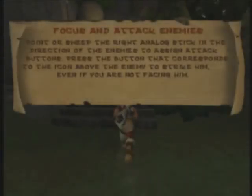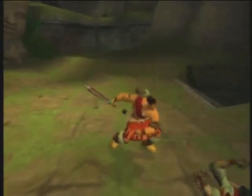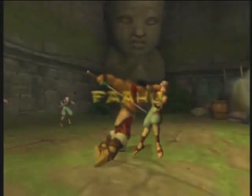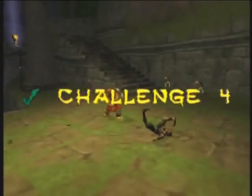Our first real fight. Focus and attack enemies — point or sweep the right analog stick. We already learned about that. Fatality! Damn! Decapitation! That is how you kill someone right there.